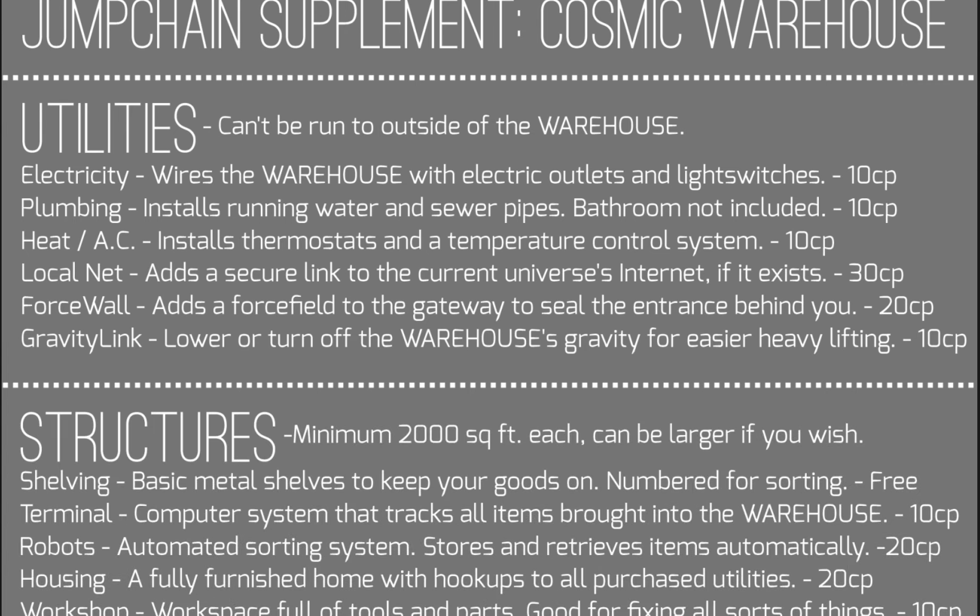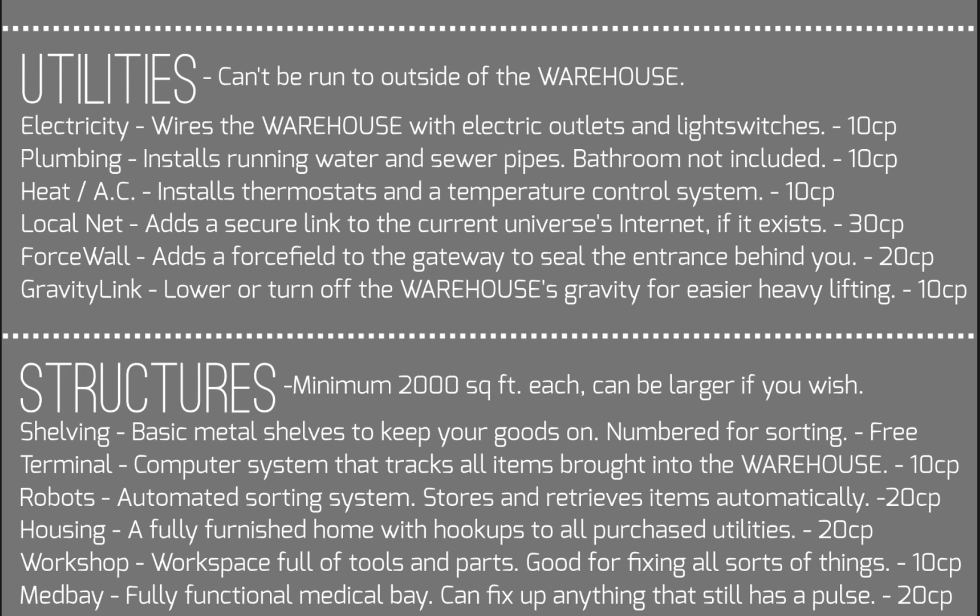The first category of purchasable options is utilities. These cannot be run outside of the warehouse. Electricity costs 10 choice points and wires the warehouse with electrical outlets and light switches. Plumbing costs 10 choice points and installs running water and sewer pipes — this does not include a bathroom, but there is an option to get one, so keep that in mind.